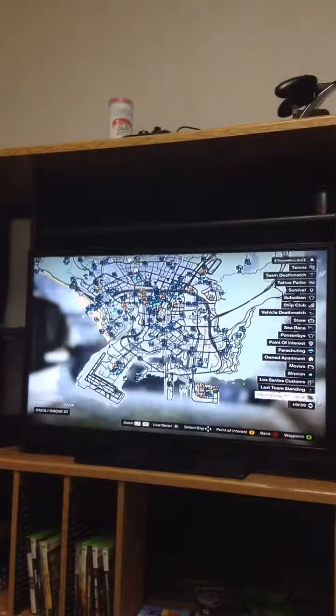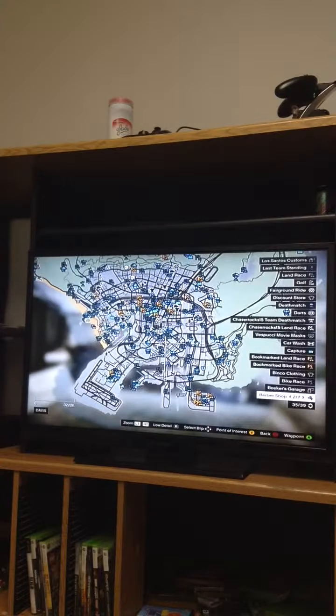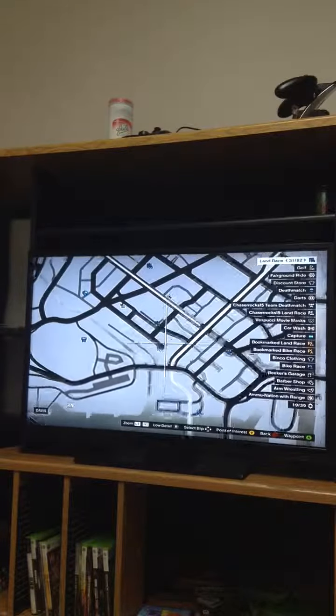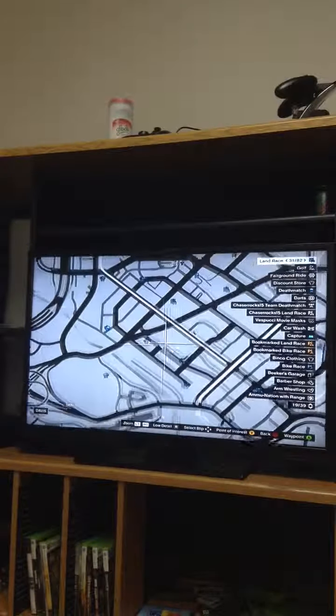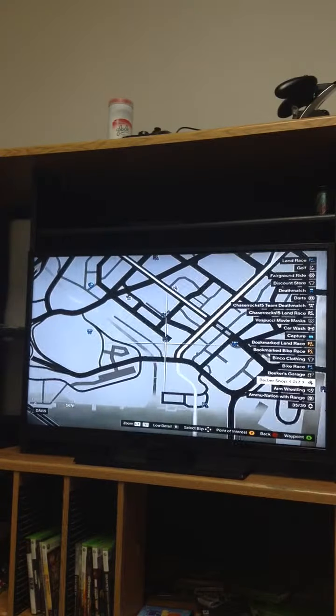So what you're going to do is on the map here, you're going to want to make your way down to the ghetto area in Grand Fatado, which is right here in this general area. So you want to come to this road right here, where this race is right here.